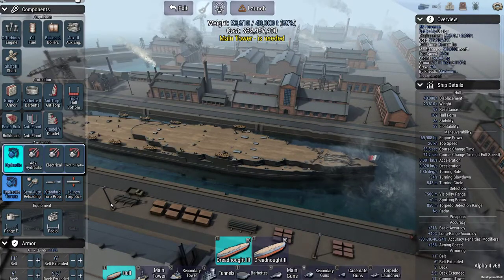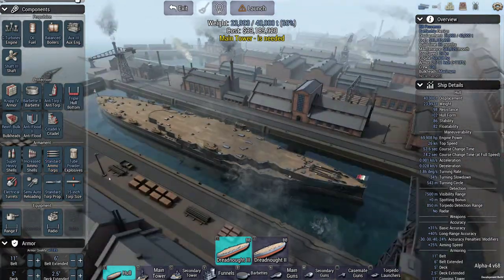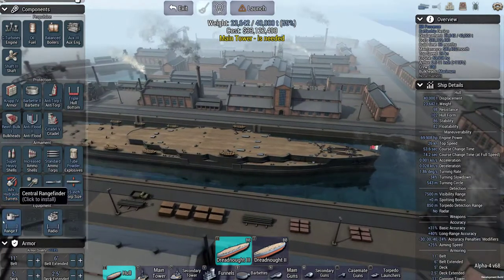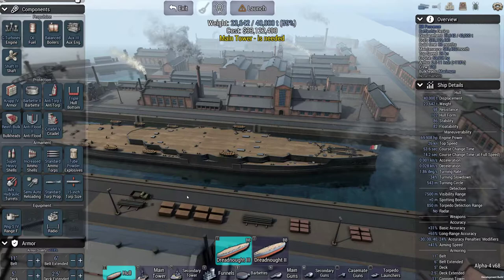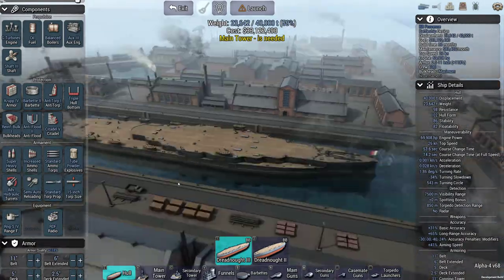I'm going semi-auto, fire all the DACA, and we'll go electrical turrets. Most of the time, especially if I'm staying at range and not engaging as close, you can get away with less of this tech. We might even go advanced hydraulics. For rangefinder, we will be trying to stick to range, so we'll probably go with rangefinder 4. And RDF, just for direction finding.